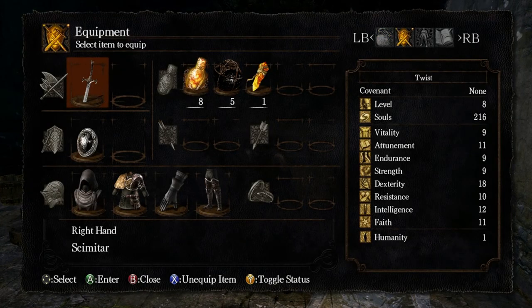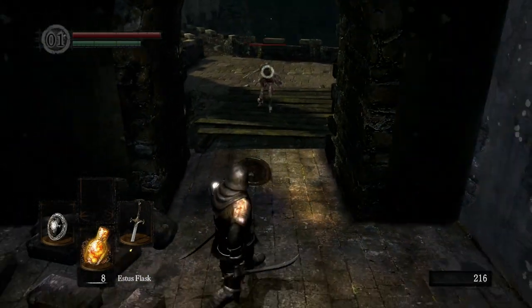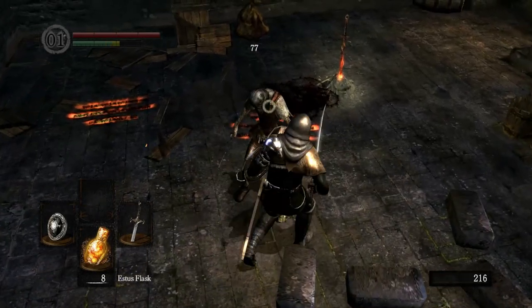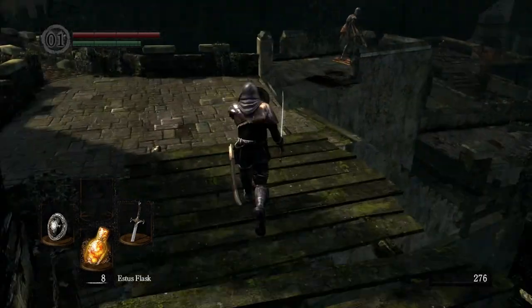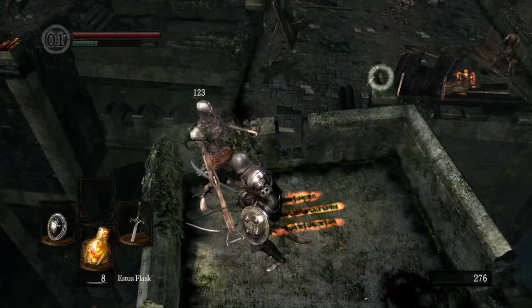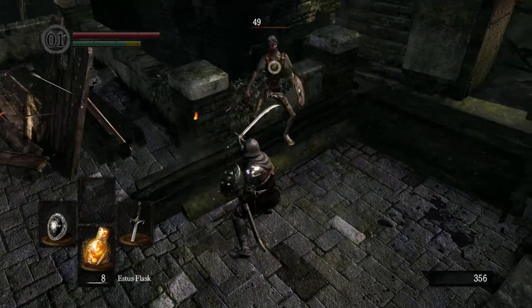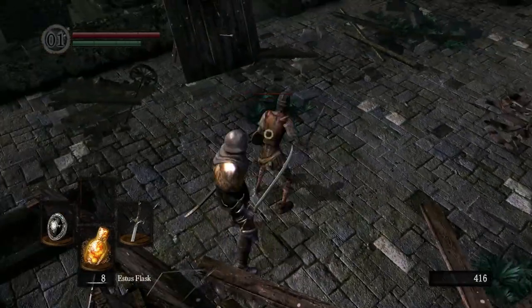I guess I'll just fat roll with the scimitar. Now there are three different rolls. There's the fast roll when you are at less than 25% of your equip load. There is the mid roll when you are anywhere from 25% to 50%. And then anytime you are over 50% of your equip load, you are doing the fat roll, which is very slow - it's more of a flop than a roll. So throughout the game we're definitely going to try to keep ourselves at the fast roll, because we don't like to flop anywhere.